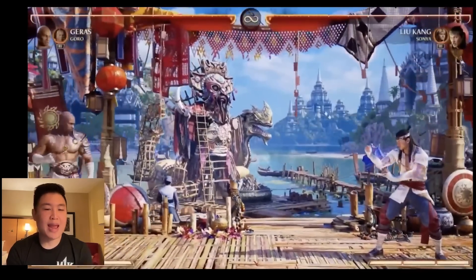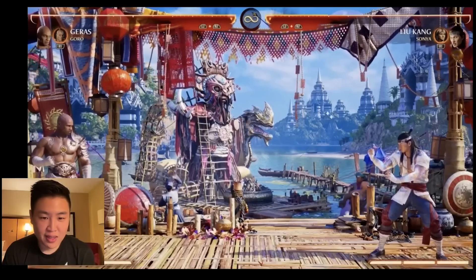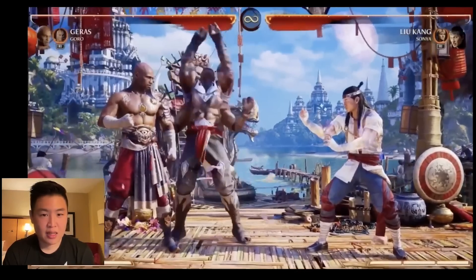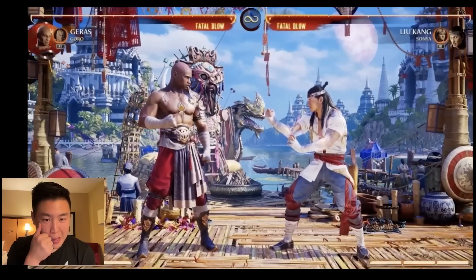Every stage just looks beautiful. I love Goro's stage — look at the colors, they turned the saturation up to 50. So just real quick, Garrus has a couple moves... Goro has a couple moves. He has Big Papa Goro — we can see Goro came out. You can do that to sort of elongate combos sometimes, things like that.